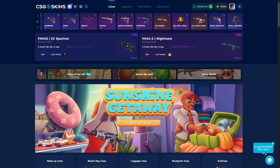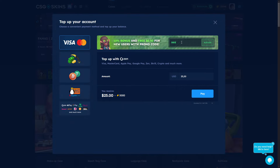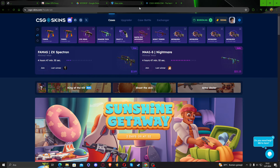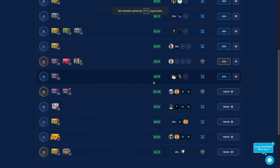Hello everyone, today I'm going to show you the best way to get easy profit in this quest case. Before I start, I want to share my promo code — it's 'next', you can go and enter it on the top text. You will get a bonus on your deposit; for example, if you deposit 100 dollars you get 110 dollars, and it also gives you 50 cents so you can open three cases.